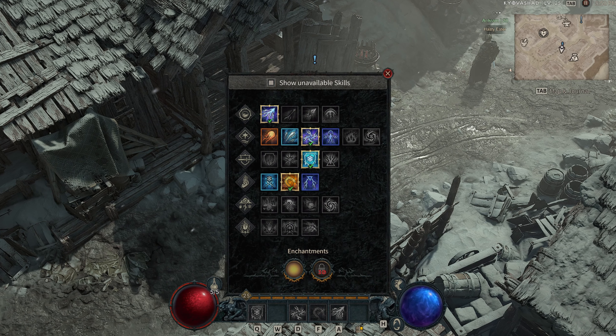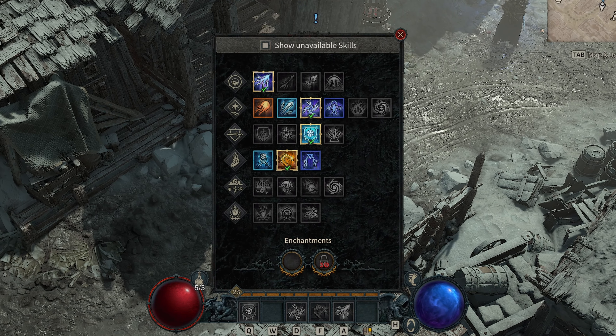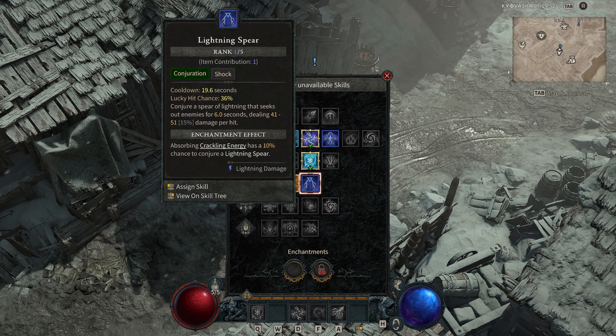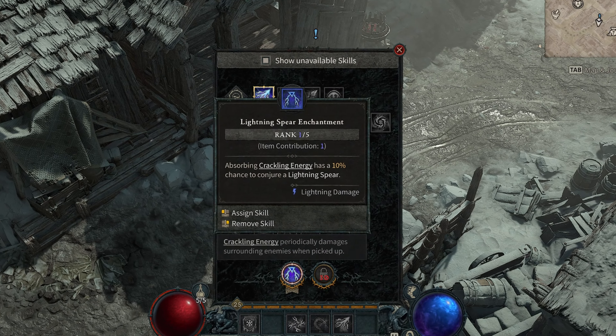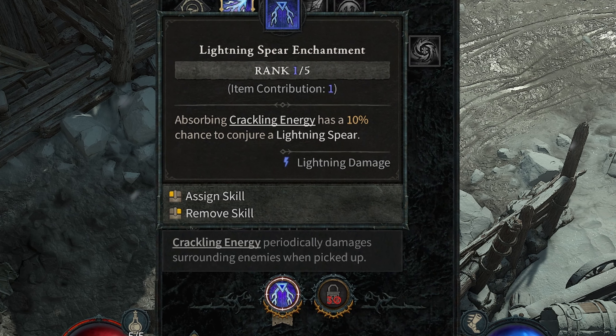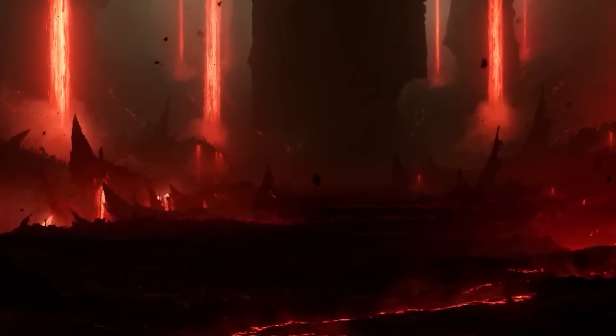Each character class also has two enchantment slots. Enchantment slots are slots in your character's equipment that can be used to enchant your skills and abilities. The first enchantment slot becomes available at level 15, while the second becomes available at level 30. Enchantment slots can add bonuses to your skills, such as increasing their damage or making them more effective in certain situations. So choose your enchantment slots wisely.